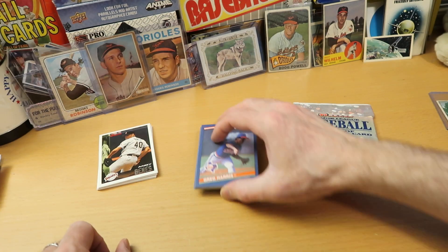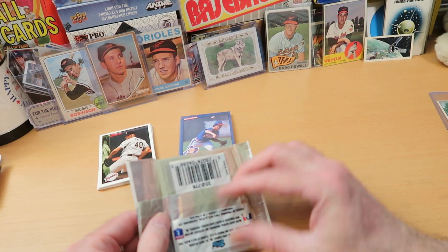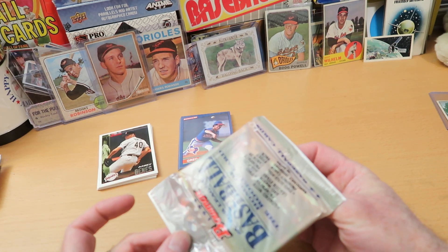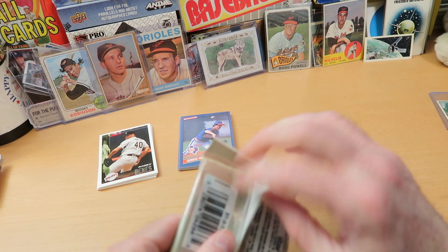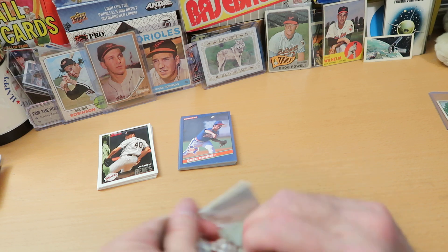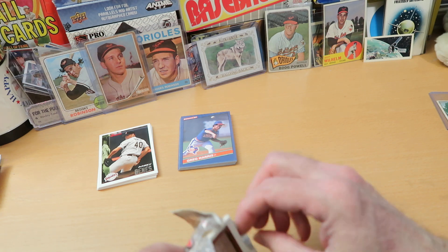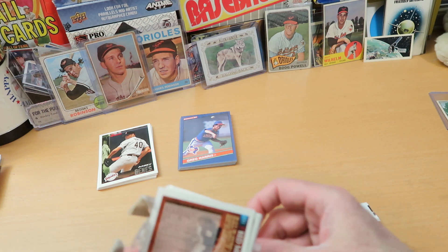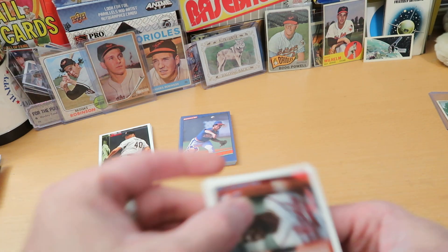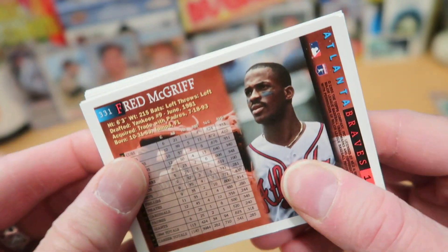So no McGriff rookie. We still have a shot at the Scott Rowland foil rookie — silver or gold, I'd be happy with either one. Let's get into this last pack of 1995 Bowman. Again, I'm not sure if this is a jumbo pack or a bonus pack — I couldn't find it listed anywhere. And it looks like, oddly enough, we did get a Fred McGriff card out of this, but that's about 10 years later than his rookie card — these are 1995. But there is Crime Dog on the back.